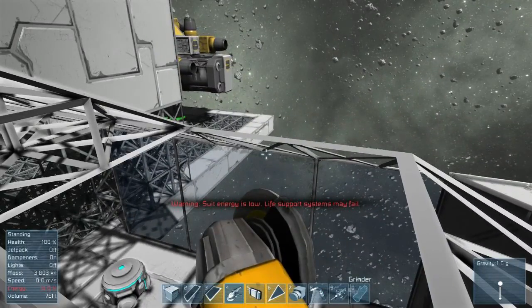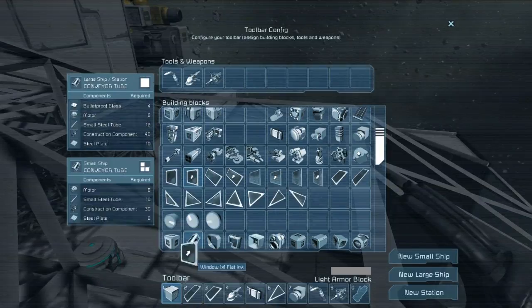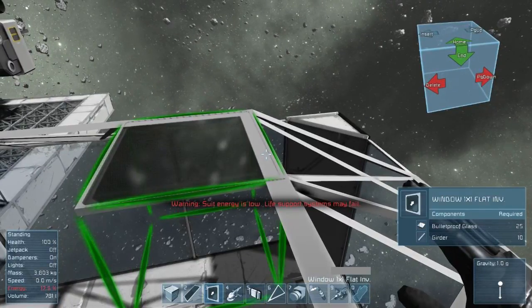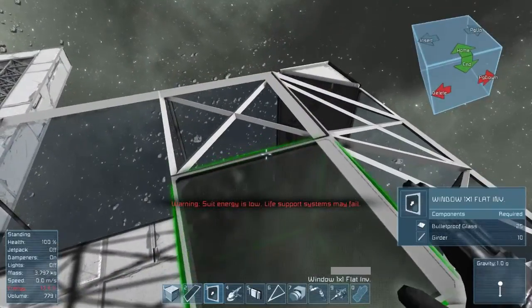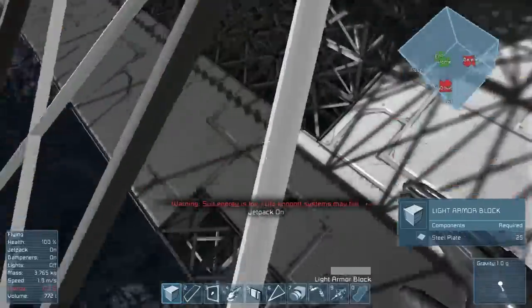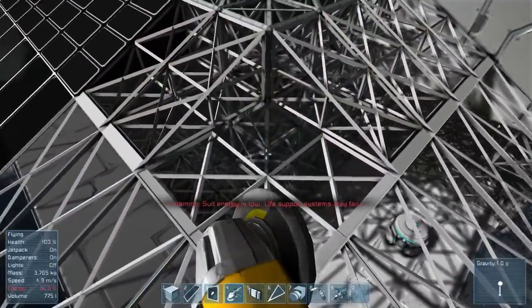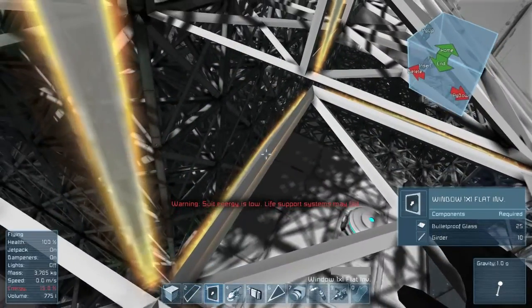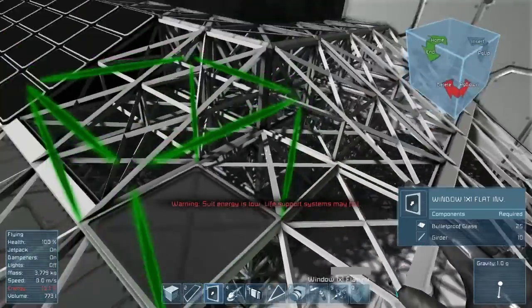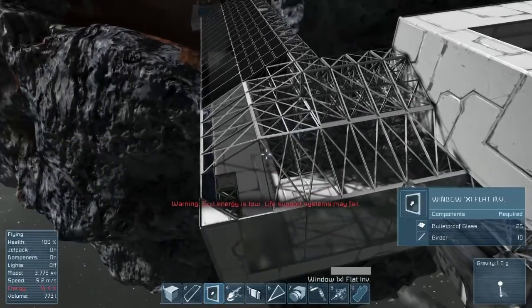This is a frustrating window situation right here. I don't know what to do about this. What if I had a flat one-by-one right here, like so — and then I guess had another one, and another one, and then just put a block there? Would that look too weird? I kind of feel like that would look weird. I suppose I could just put another one in here. There — I suppose we could do that, but it just looks odd to me. I guess that's what we have to go with for now.